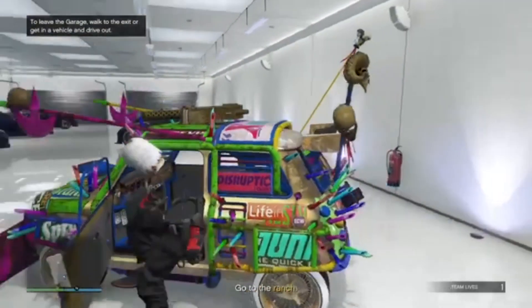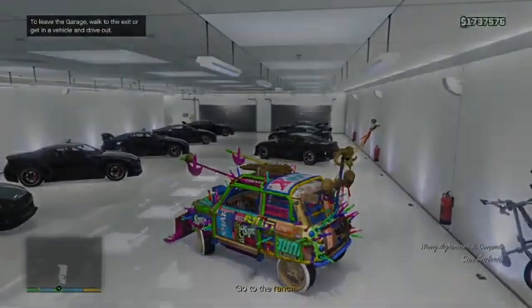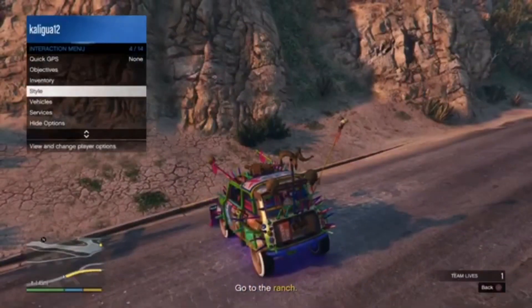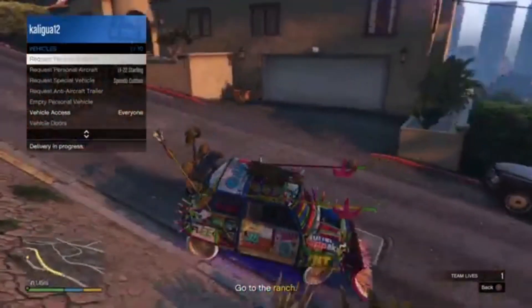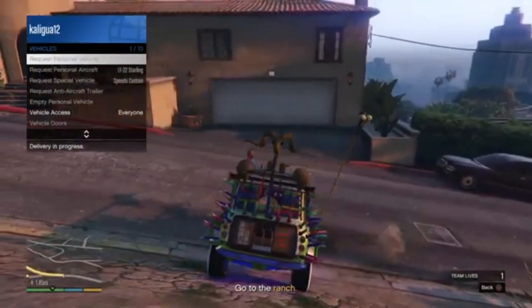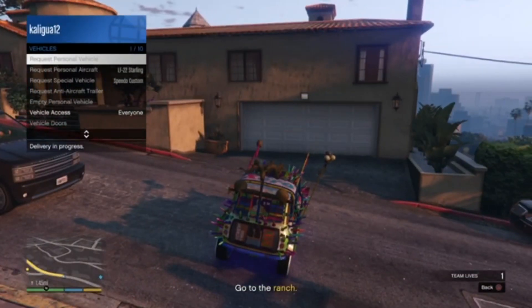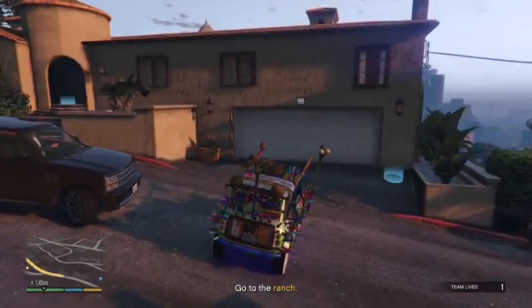You need to dupe off the first izzy — or whatever car you want to dupe with — you have to duplicate off the original. Once you drive out, all you're going to want to do is click 'Request Personal Vehicle.' When it says you're already using your personal vehicle, just back out of the interaction menu and drive back in.